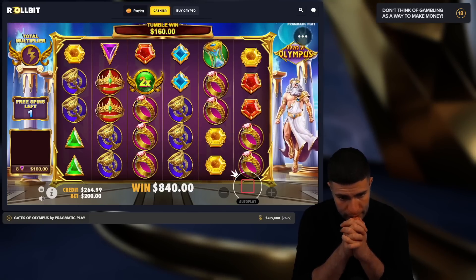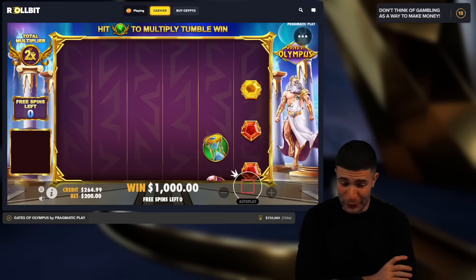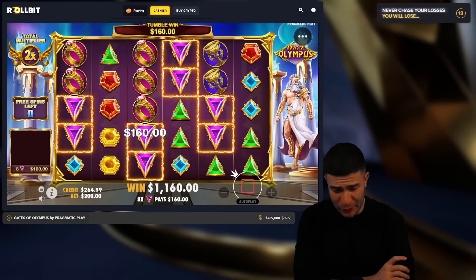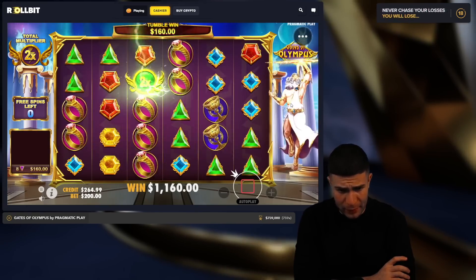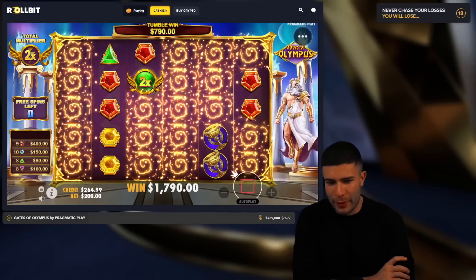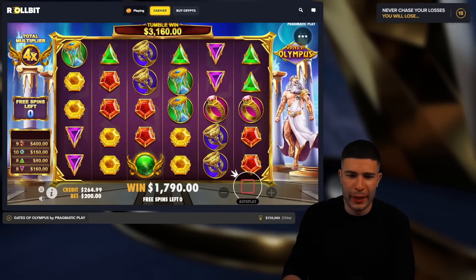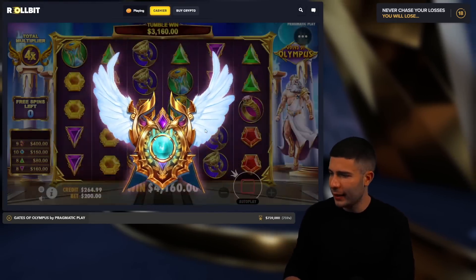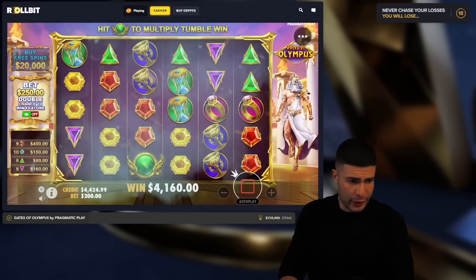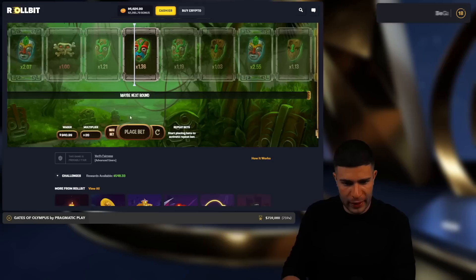We got a 2x, guys. This is such a sad episode — I'm sorry, everyone. So bad. One more ring, please, for some money. Zap again, maybe, for some miracle? No. There we go. We've got 4k. I'm just going to ship this all in on X-Roulette — quick and easy, let's go for it.